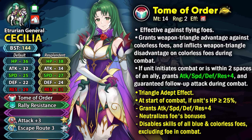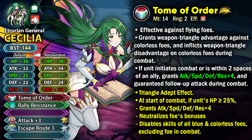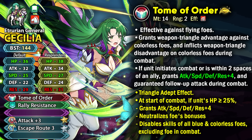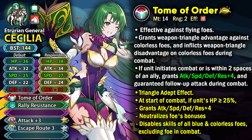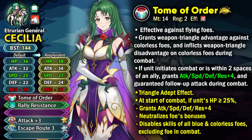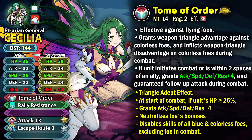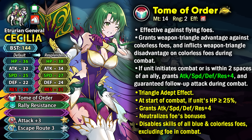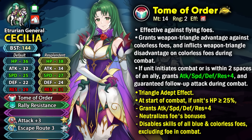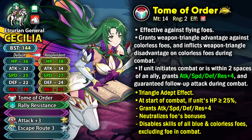Cecilia has a decent weapon refine but having used her so much I think it could be improved to be more modernized. I would keep the effective damage against flyers and the raven tome effect, add plus 4 to all stats in combat, and add a guaranteed follow-up attack — which would help a lot given her awkward speed. The weapon refine would still have triangle adept for blue and colorless matchups. I'd give another round of plus 4 to all stats, the ability to ignore foe bonuses for better tanking, and add Colorless Feud and Blue Feud — doubling down on her specialty matchups. It's not the most insane refine but it definitely improves her utility.